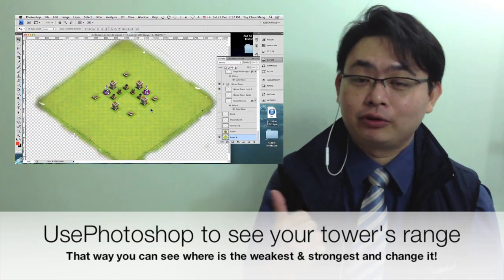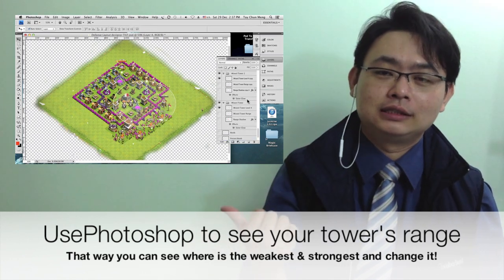How do you arrange your towers? You can always put the longest range towers in the innermost positions and the shortest range towers on the outermost. Or you can use the Photoshop tool I've created for you to analyze your tower coverage.